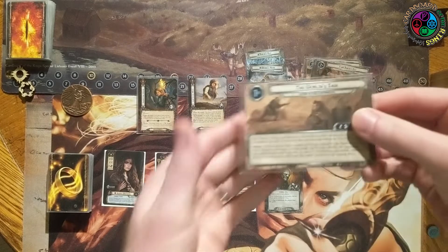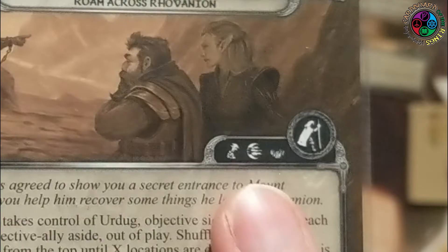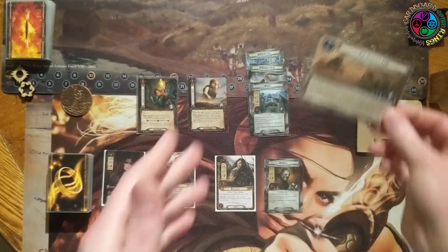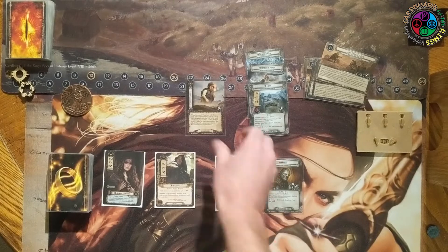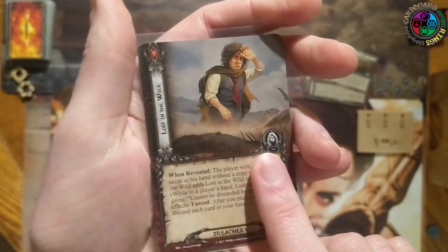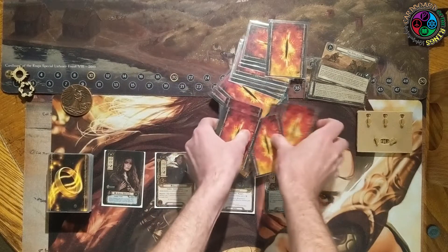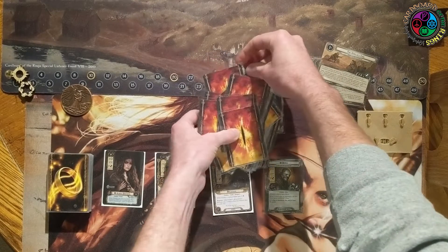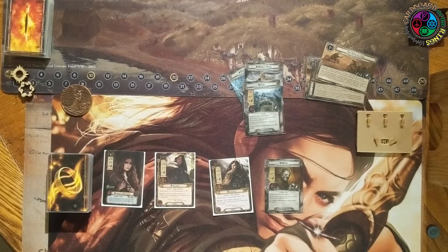The second thing: one of the encounter set icons is wrong on the quest card, so that is not the one you use. If you were shuffling in the cards with that treachery, that's wrong. You need to shuffle in the cards that have the 'discard all cards from your hand' Weighed Down treacheries with the correct symbol. The rule insert gets it right; the quest card gets it wrong. If you play it wrong, you just play a slightly different quest — you're just shuffling in different treacheries.